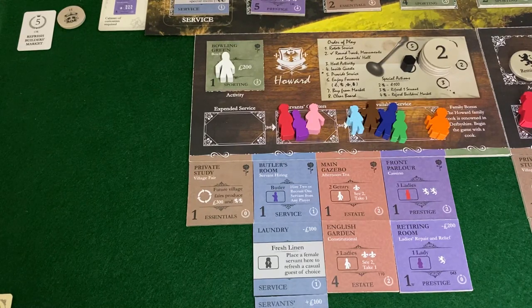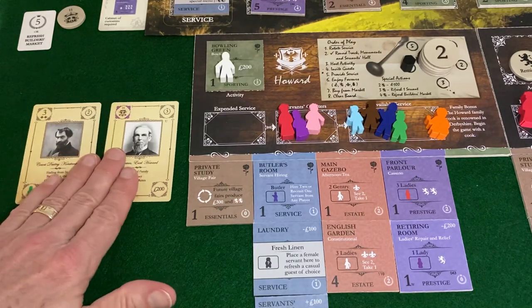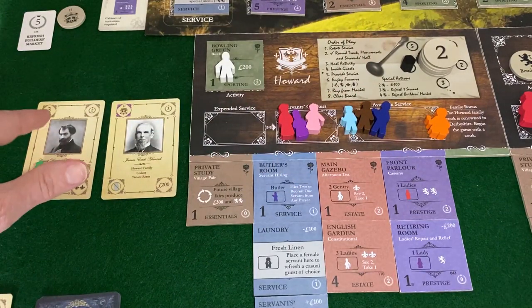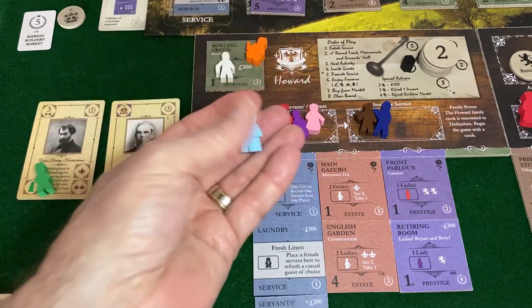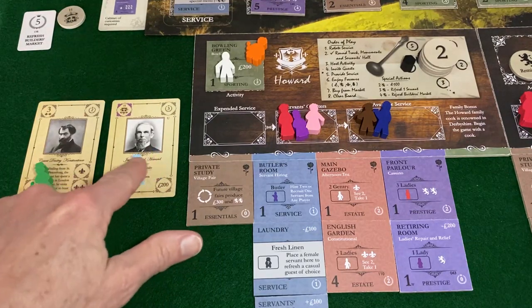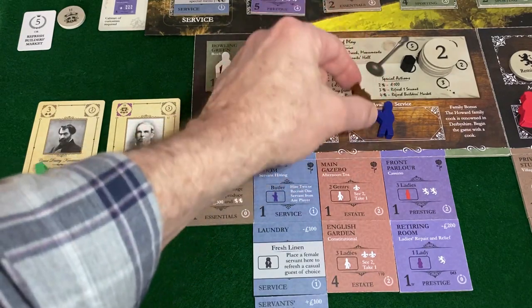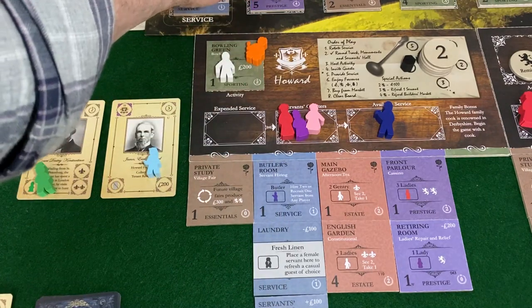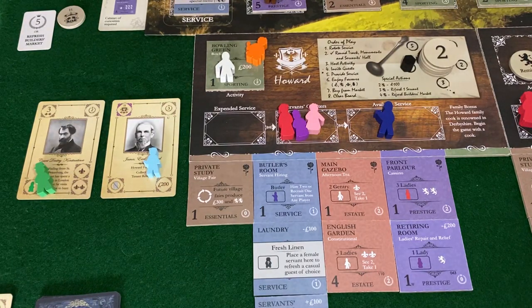We'll put our footman on the Bowling Green and tap. That gets me 200 pounds, and I can get to 400 there by having Count Dmitry Konstantinov join Earl Howard on the Bowling Green. I need to provide service here because the Count has a prestige rating of three. I'm also going to show the first use of the Hallboy — I'll place him on the 200 pound favor of Earl Howard, making it worth 300 pounds. Then I take the useful man. Three uses of the upstairs-downstairs servants. Let's break it down: 200 plus 200 plus 100 — we have 500 coming from the bank.